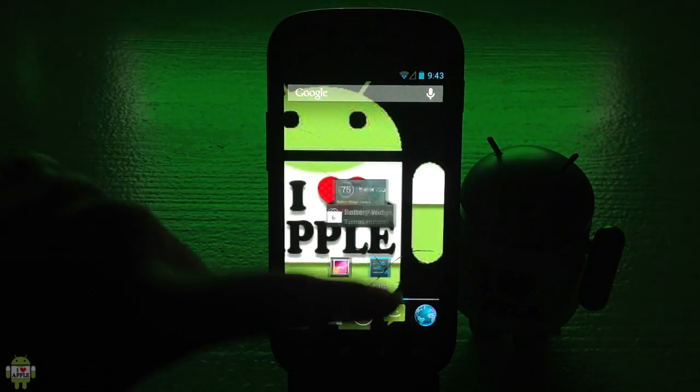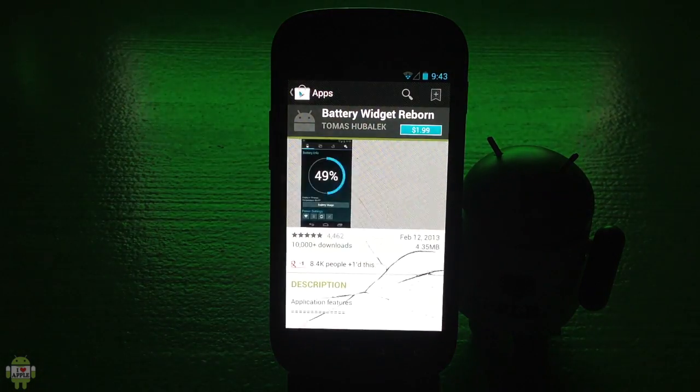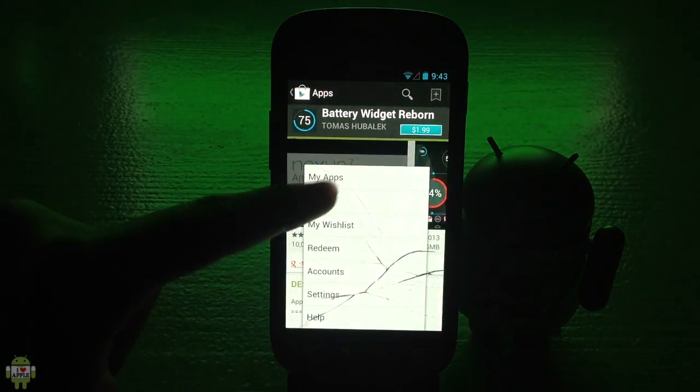To update DSOID, as always, we're gonna go into our Google Play Store and update the application. I'm sure you guys know how to do this. For my Nexus S, I'm gonna click here and go into my apps.